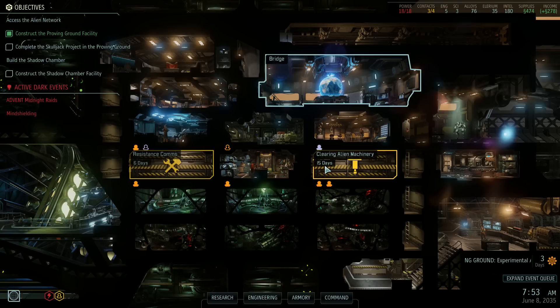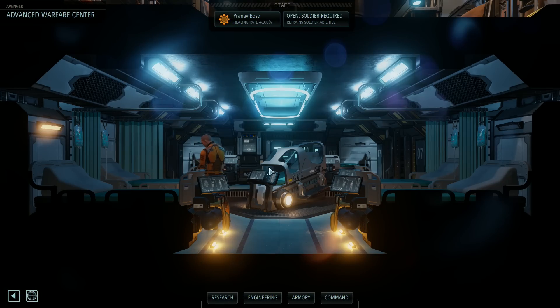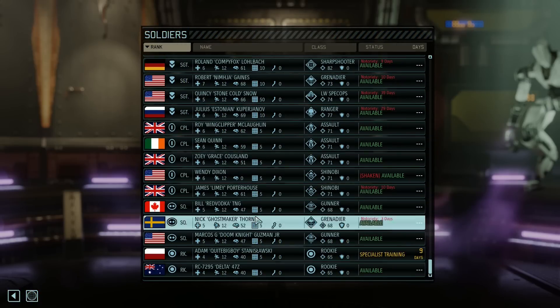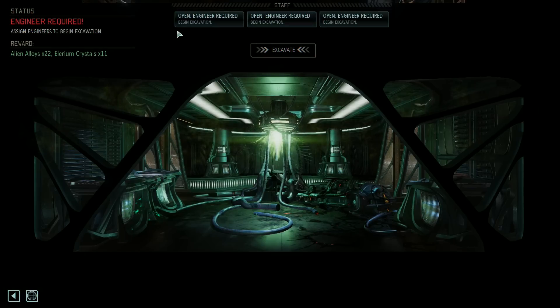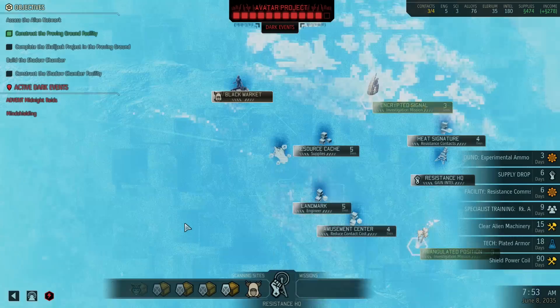Hey everyone, and welcome back to some more XCOM 2. Let's continue where we left off. Before we go back to the bridge, we should reassign the Advanced Warfare Center engineer because we don't have any more wounded soldiers - that's a good thing, everyone is available. So we can start excavating the exposed power coil, because we'll need it and it will take a while. Might as well get started, and back to the bridge.